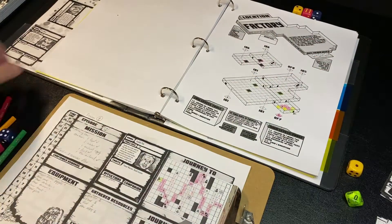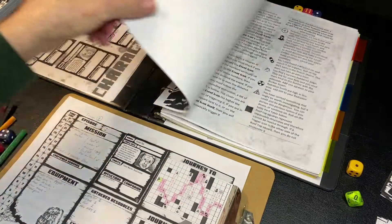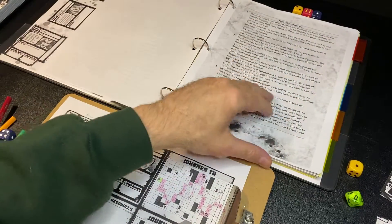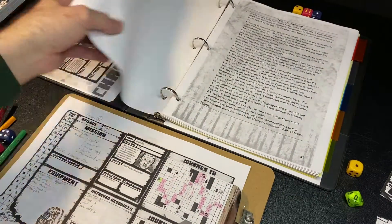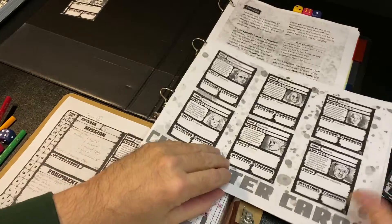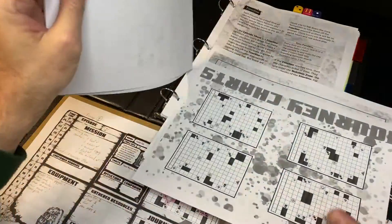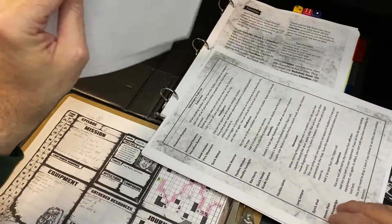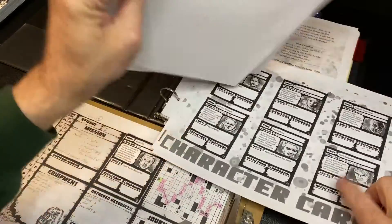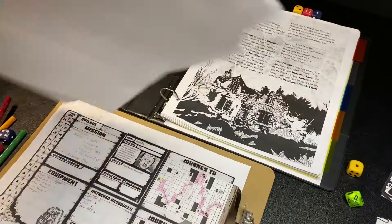I did print out some of the rules here as a quick reference — I printed out the PDF. We have the icons for the journey, the peril table. There are some character expansion packs with a whole bunch of different characters you can print out and cut out. Here are some journey cards you can cut out for random journeys. There are also blank character cards so you can create your own characters.